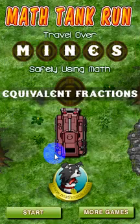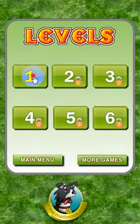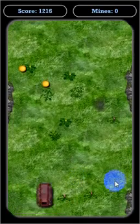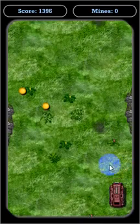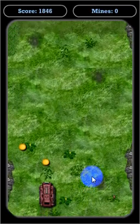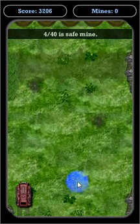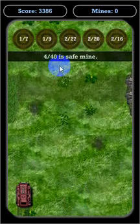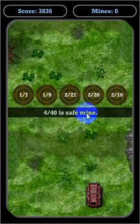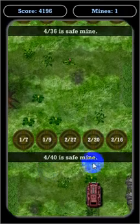Let's go ahead and go to the main menu. We'll look at the hard level. The fractions are a little bit harder, and they won't necessarily be equivalent to the reduced version — so it'll just be an equivalent fraction, but the fraction won't be reduced all the way. So 4 over 40 is a safe mine and that's 1 over 10, but 1 over 10 is not there. I know that 2 over 20 is equal to 1 over 10 too, so 2 over 20 and 4 over 40 are equivalent.